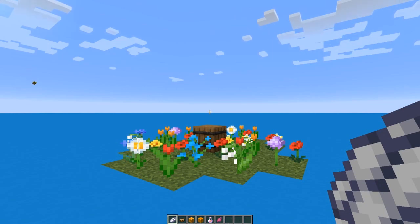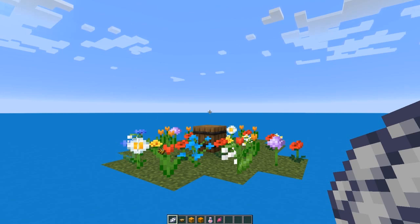By installing the Ambrosia datapack from our website you can put bees into vanilla Minecraft. Once the module is installed you'll have access to beehives, you'll be able to cultivate your own bees, get wax and honey for various uses, and generally just make your place look pretty.